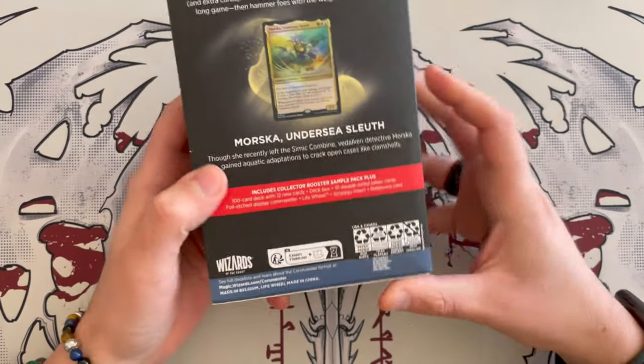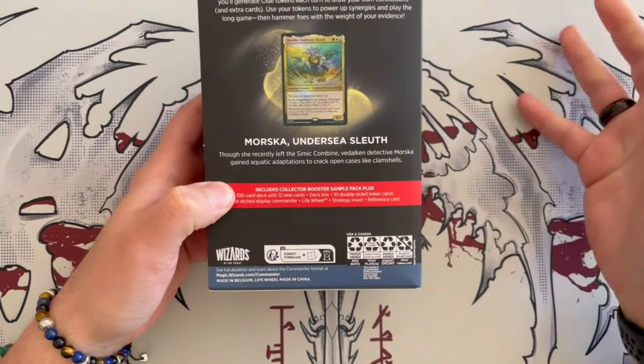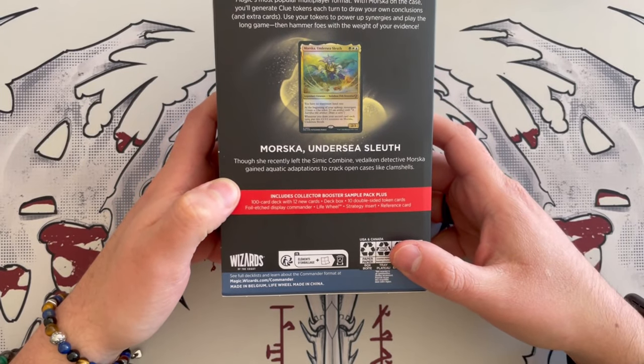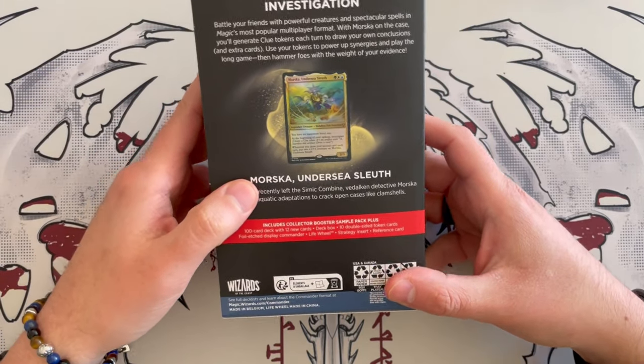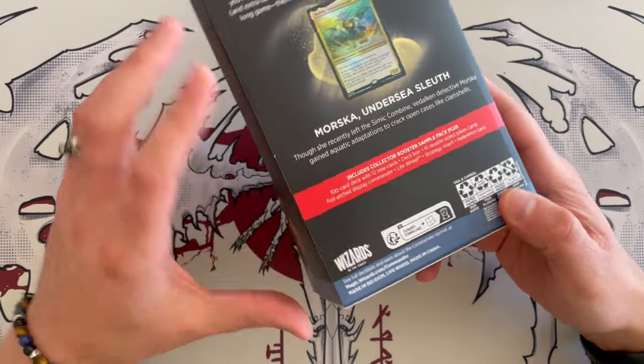As usual, you get a sample booster pack for the collectors, and then you get the 100-card deck with only 12 new cards, a deck box, the 10 tokens, the foil display commander, the life wheel, a strategy insert, and a reference card.